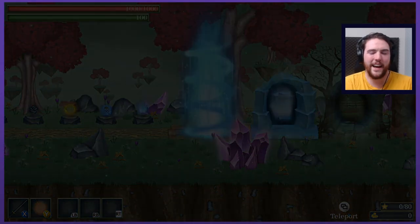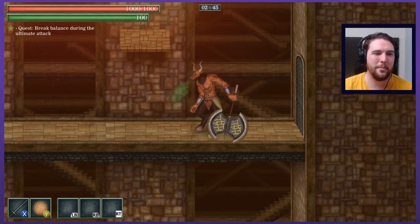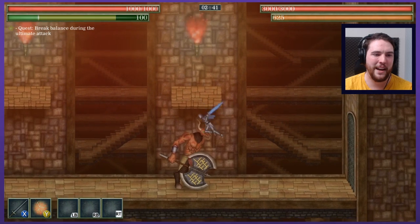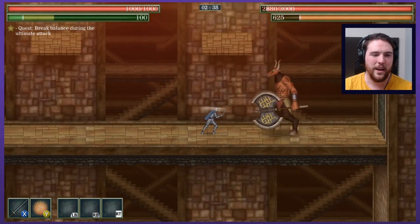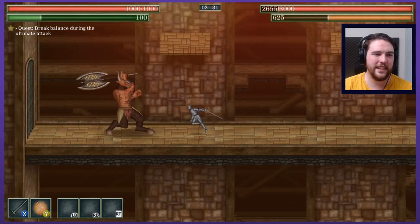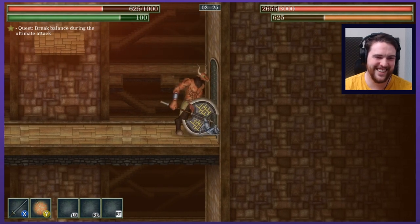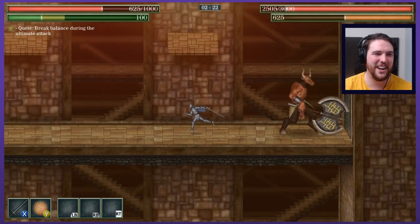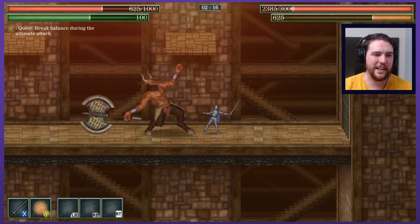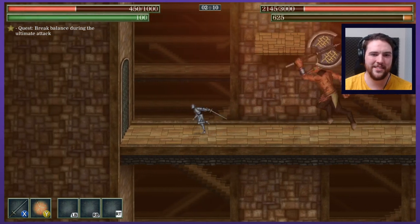Break balance during the ultimate attack — that's my main thing. Everything else will just be gravy. I mean killing him is the main thing, but trying to get a balance break during his ultimate would be extra good. But rather than just advancing through the different enemies, I like the idea that you need to kind of pick and choose — there are little tests of your strength within those battles. I like that a lot.